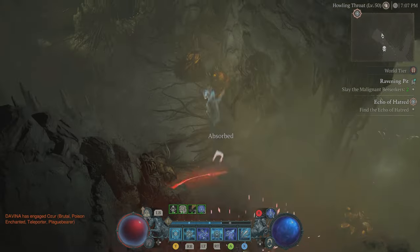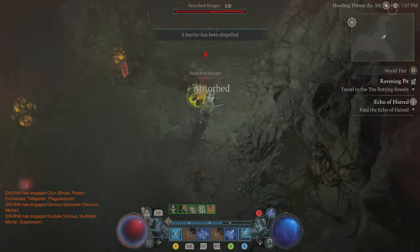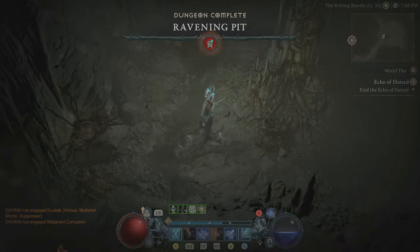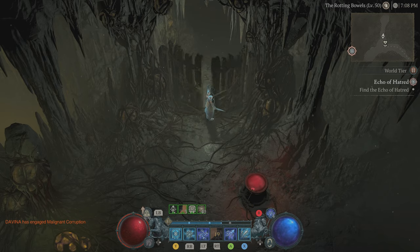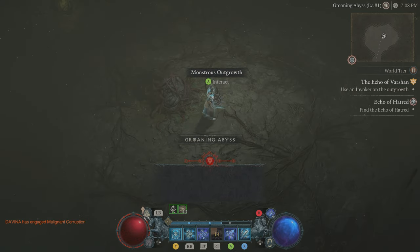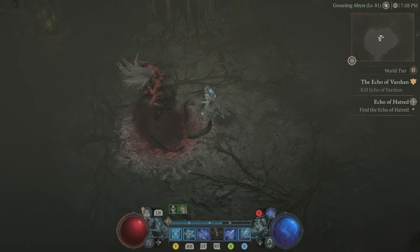Once you have that Invoker of Vershawn, go to Raven Pits. Once inside this Malignant Tunnel, clear it as fast as you can - all you have to do is kill the two malignant elite bosses. Once you get to a certain point, instead of going straight towards the end, make a left and go deeper into the tunnels. You will find a hidden easter egg door that you can access. At the back of the tunnel, use that Invoker of Vershawn to spawn Vershawn.